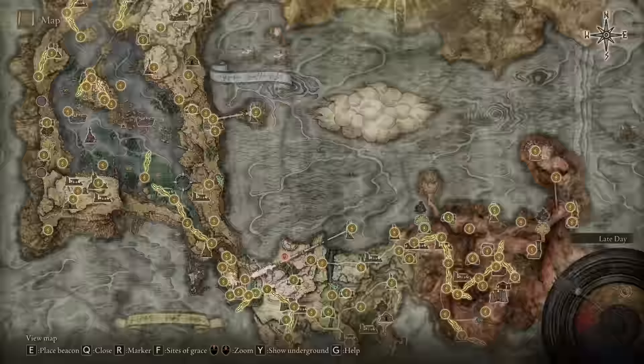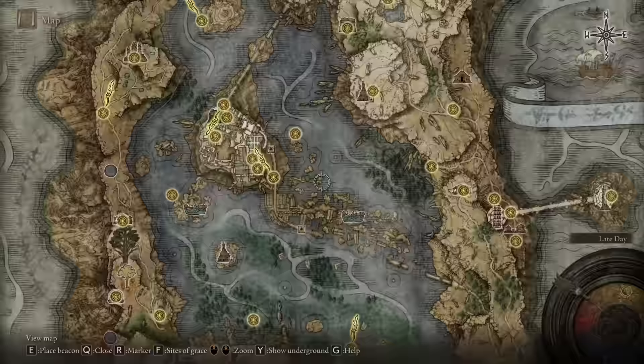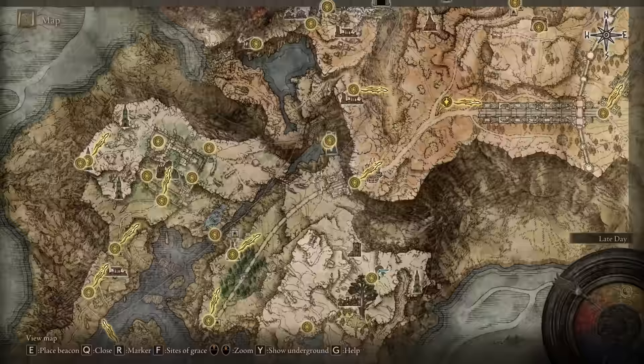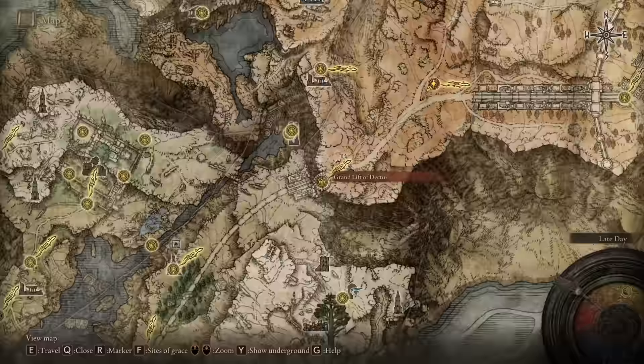We're gonna start from the first step. I just showed you how you can bypass the Stonevale Castle — you have to be in these lakes, cross the lakes, and we're gonna start the journey from a familiar point. I'm gonna assume that most of you already passed the Grand Lift of Dectus with the medallion — you have to get the two left and right parts of the medallion in order to be here.